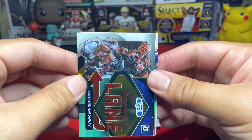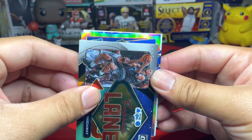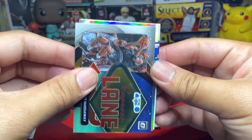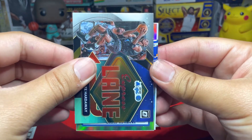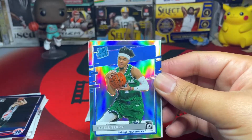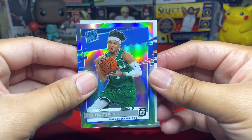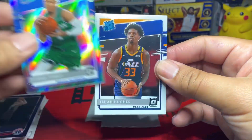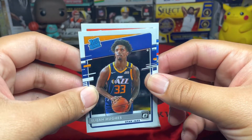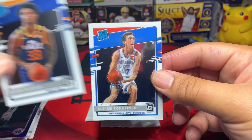We got a holo — oh, not a holo, but it's an Express Lane of Penny Hardaway. Love that Penny Hardaway! And then we got a rated rookie holo — who is this from the Mavericks? Tyrell Terry.